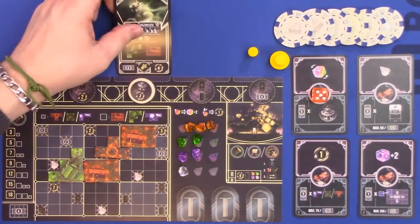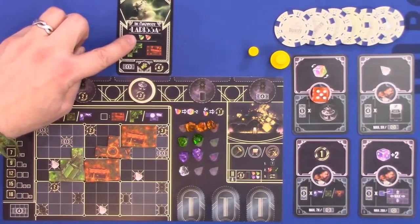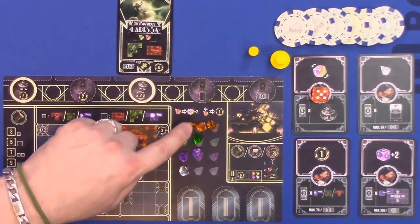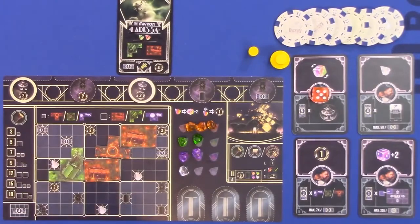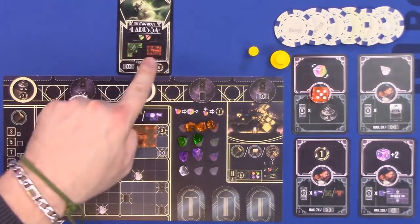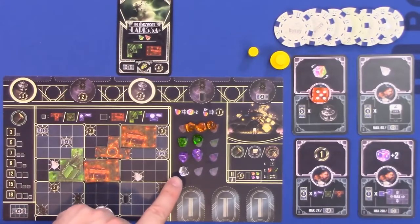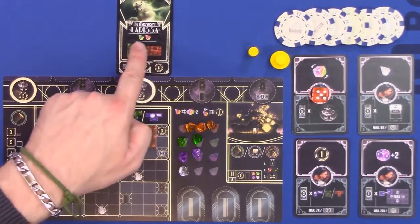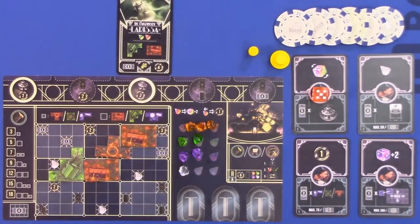There are other performances that you'll notice may have gems with a slash through them - that means you must also discard that color gem to be able to do that performance, in addition to whatever the other prerequisites are. As always you can use clear gems to replace a colored gem, but it doesn't work the other way around.